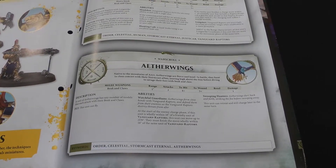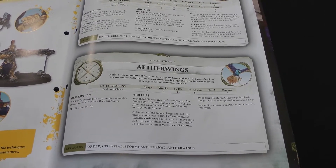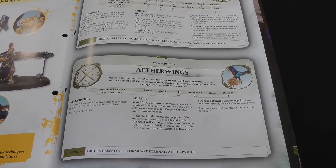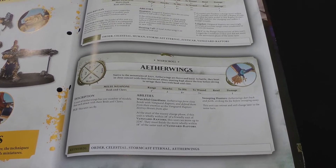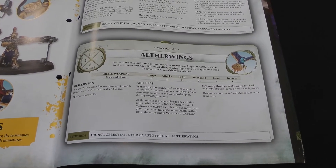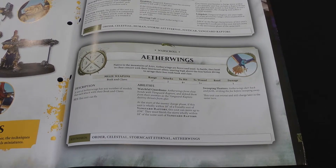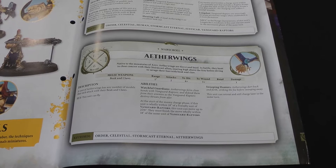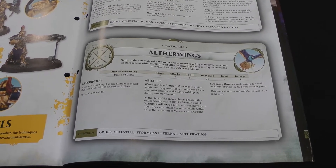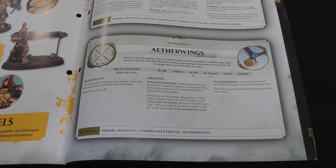The Aether Wings are sort of similar to Griffhounds. They've got a 12 inch move, two wounds, six bravery but no save. They have two attacks with their beaks and claws hitting on fours and wounding on threes doing one damage. They can fly, obviously, because they're birds. They have two abilities: Watch All Guardians, which at the start of the enemy charge phase, if a unit of Aether Wings is wholly within 18 inches of a friendly Vanguard Raptors unit, it can move up to 2d6 inches and must finish the move wholly within 18 inches of the same Vanguard Raptors — so they can effectively redeploy. And Swooping Hunters allows the unit to retreat and charge in the same turn.